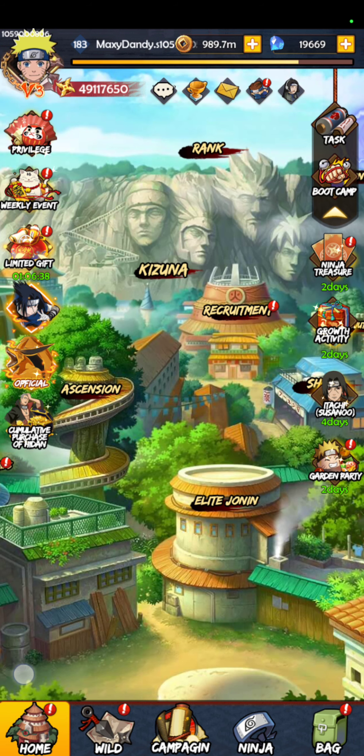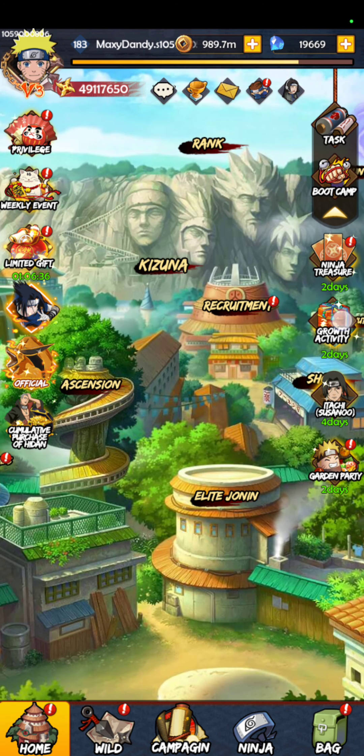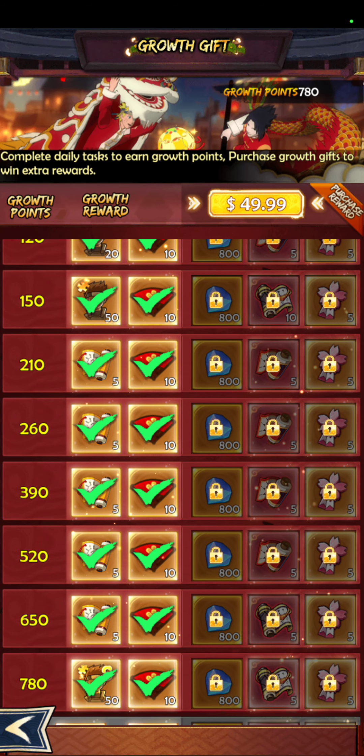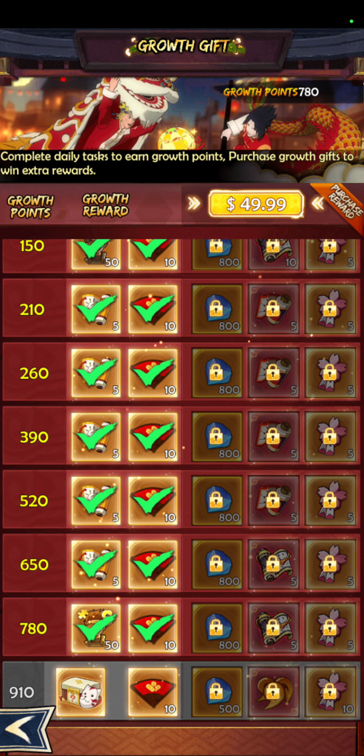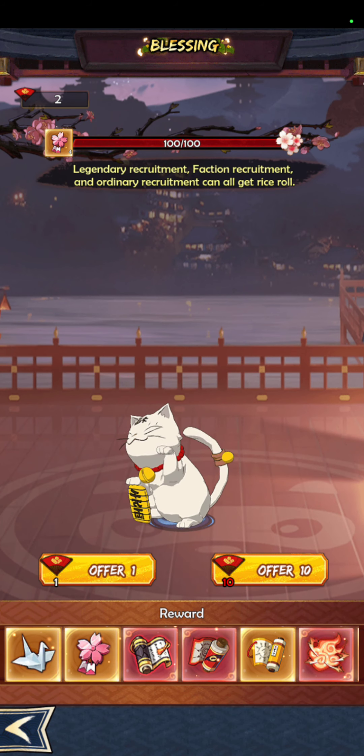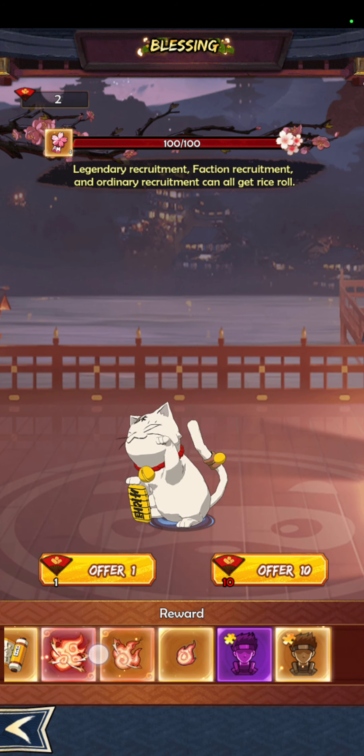Every time you complete one of the tags, you get some of the Growth gifts — things that you need over here, which is the points. Every time you collect a certain amount of points, you get the fans and other prizes, of course. And the blessings, in the end, are things that you're going to use to get all the prizes that are at the bottom, as you can see over here.